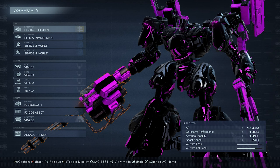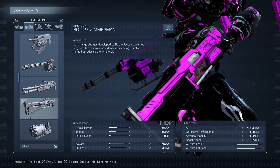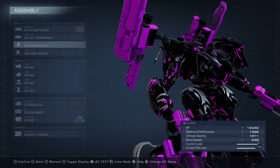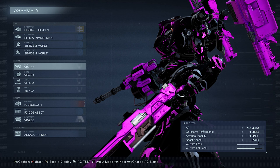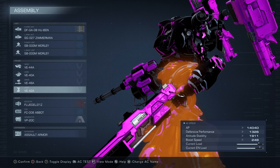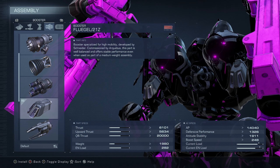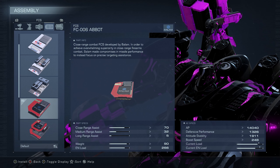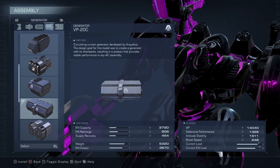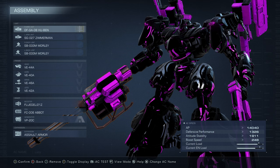Let's talk about Lucy. Right up front we got a gatling gun, and in the left hand we got the Zimmerman. On the back we have a Morley on each side — so this is a close range combat build. The VE-44A, VE-40A, VE-46A, and VE-42A series all for the body style. The booster we went with the Flugel — it's a pretty basic balanced booster. This build is more ground-based, not flying around. Close range ABAT FCS VB-20C, very balanced quality generator and assault armor.